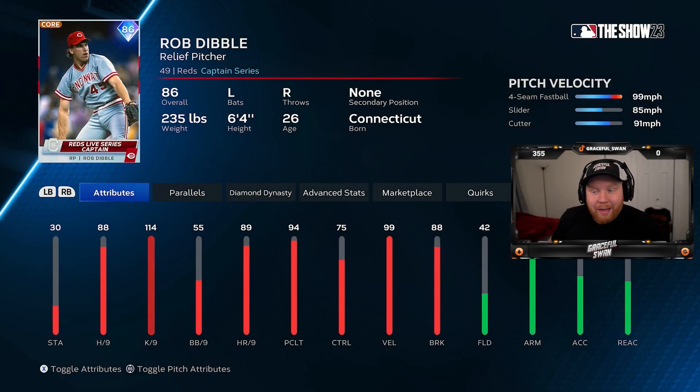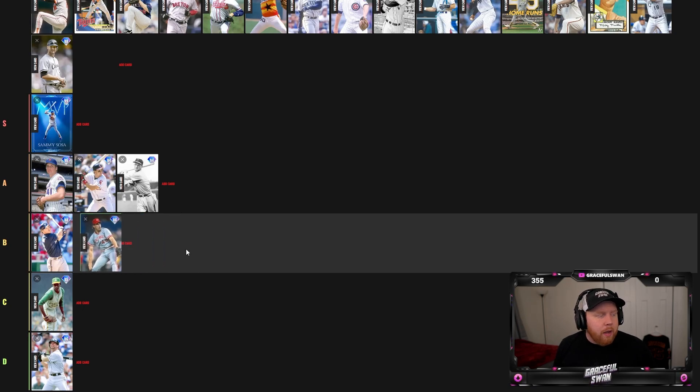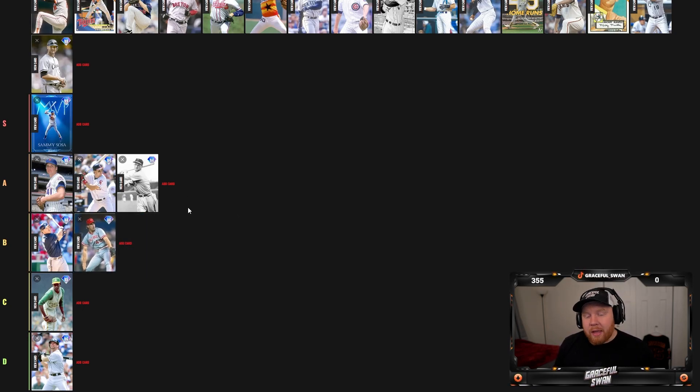Rob Dibble — we all know him. Outlier fastball, slider, cutter. His hits per nine is low at 88 but his K per nine is incredible with max velocity and the outlier. Bullpens are kind of weak right now, so Rob Dibble fits very well into any bullpen as a right-handed reliever. I'm putting Rob Dibble in B tier — I think he could get replaced fairly quickly and he's not on the level of a Tom Seaver.